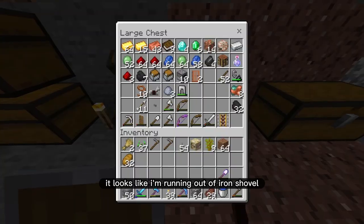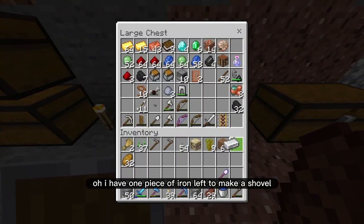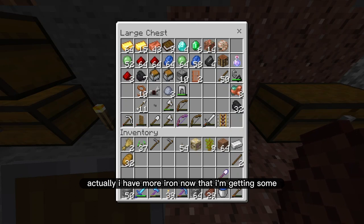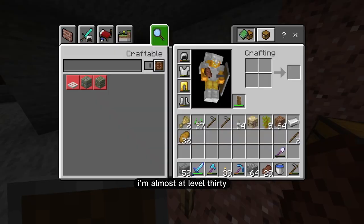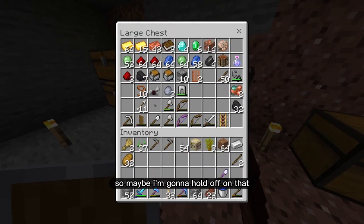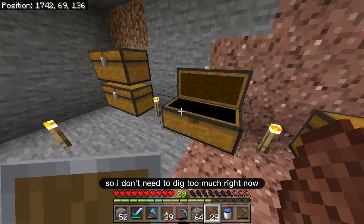Iron shovel — it looks like I'm running out. I have one piece of iron left to make a shovel, but actually I have more iron now that I'm getting some from the farm. I think it'd be good to enchant another one — I'm at 29 levels, almost at level 30. So I'm going to hold off on that just for a little bit, because I don't need to dig too much right now.